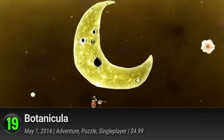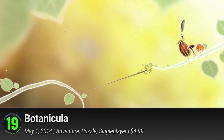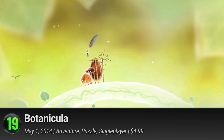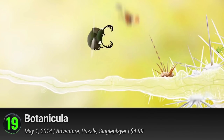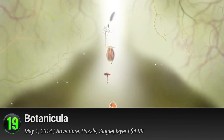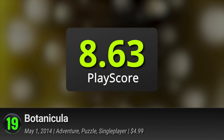19. Botanicula. From macro to micro, join Amanita Design's quirky characters and discover the beauty of their microscopic world. With their home tree under attack by parasites, guide misters lantern, mushroom, poppy head and more through the world's various puzzles. Journey through its breathtaking plant life and save the tree from the coming rot. It has a PlayScore of 8.63.